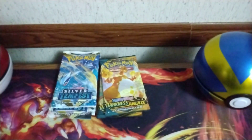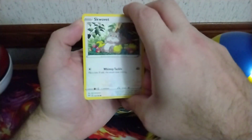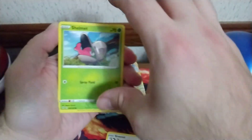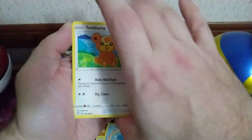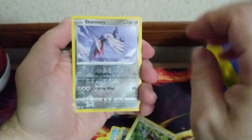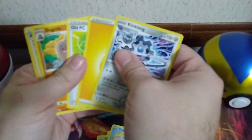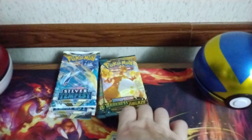I want to thank everyone that is subscribed so far, it means a great deal. From the Darkness Ablaze pack we got a Scorviet, Shelmet, Pangoro, Teddiursa, Rookidee, a Reverse Garbodor, and a Klinklang Non-Holo.